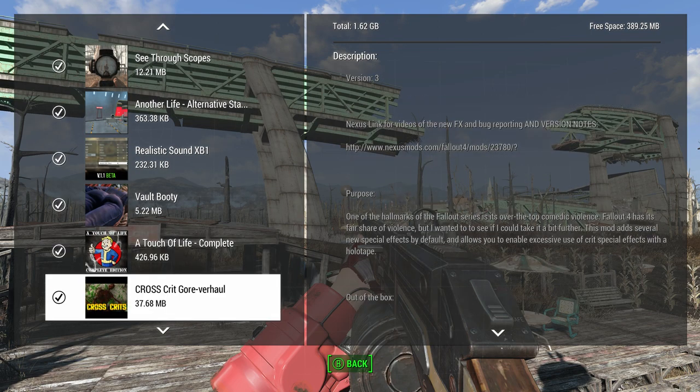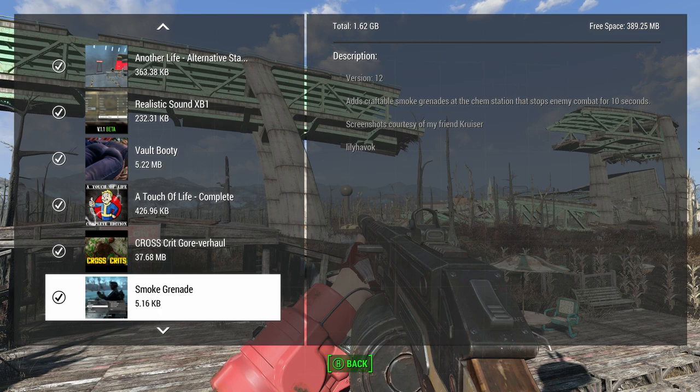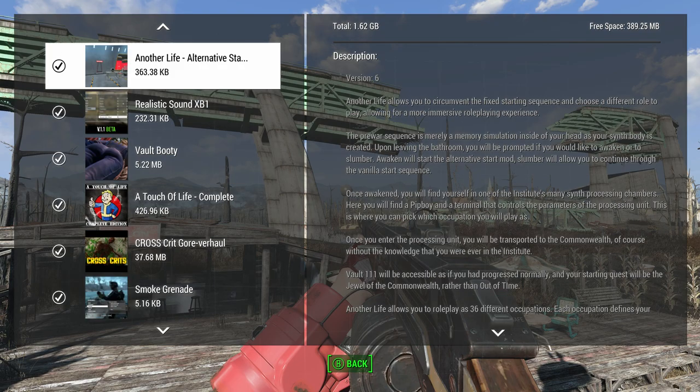I have a Cross-Cut Goo Overhaul — this makes it so things melt when they die. You can set it up with a settings holotape. Normally when you crit, things melt, which is how it kind of worked in previous games. But you can make it so every time you kill anything with a laser or plasma weapon they will fry, melt, or turn to ash. I think that just makes the effect look better if you're gonna use laser weapons. Smoke Grenade is a mod I haven't covered yet — it stops enemy combat for 10 seconds or something.